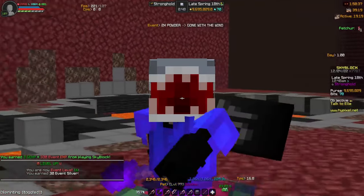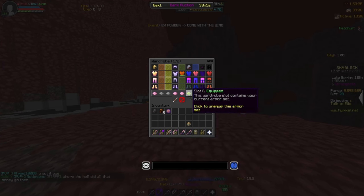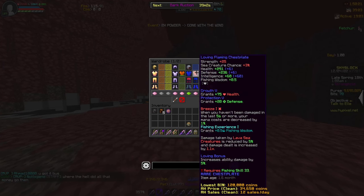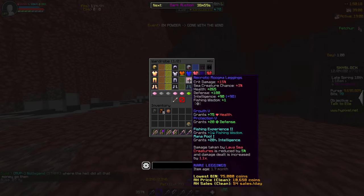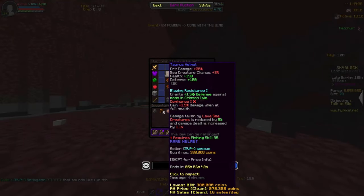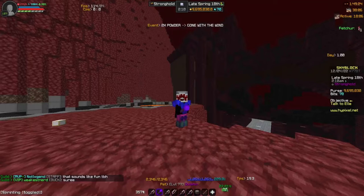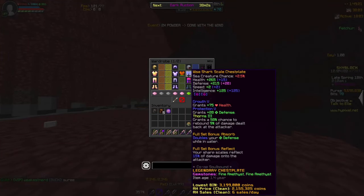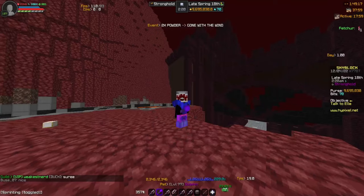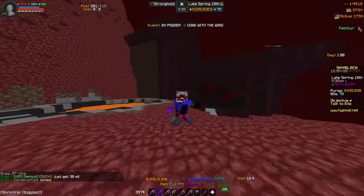You're just going to fish until you hit around fishing level 33, and here's where you upgrade your armor. You're going to want to get moogma leggings, slug boots, and a flaming chest plate — you'll need fishing 33 for all of this. The last fishing piece is the tourist helmet. With the full set — tourist helmet, shark chestpiece, moogma leggings, slug boots, and flaming chest plate — you should be getting around nine sea creature chance. It's pretty good.